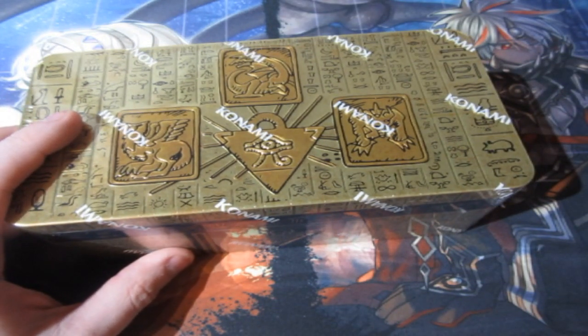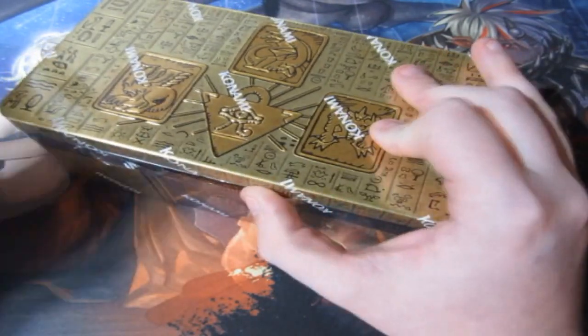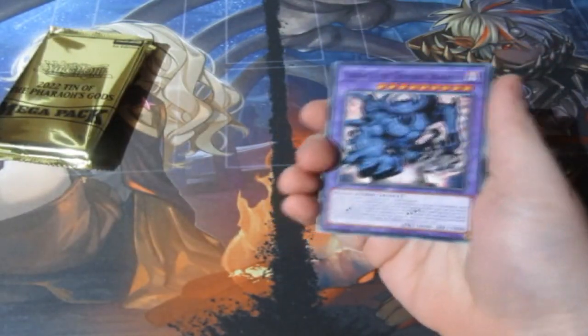We're opening them all up today. What am I hoping to get? There are just amazing cards in this set: the secret rare Damnation Girl, secret rare Blue Eyes, secret rare Red Eyes, Nibiru, Dark Dragoon, Lightning Storm, Pot of Prosperity — so many great cards. Without further ado, let's get underway with the first tin, hoping for some amazing pulls.